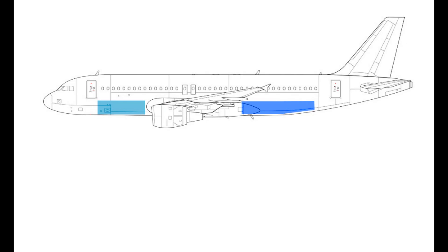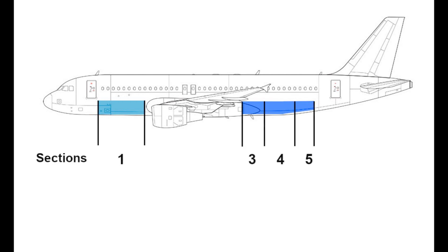These cargo holds are actually pressurized and also temperature controlled, so they're connected to the temperature in the cabin and should in theory have a very similar temperature to what you've set in the cabin. The cargo compartments are divided into different sections — as you can see here we have sections 1, 3, 4, and 5.